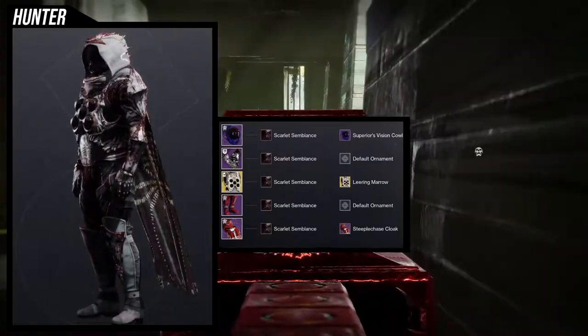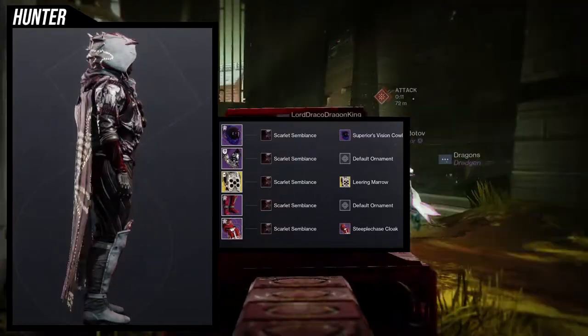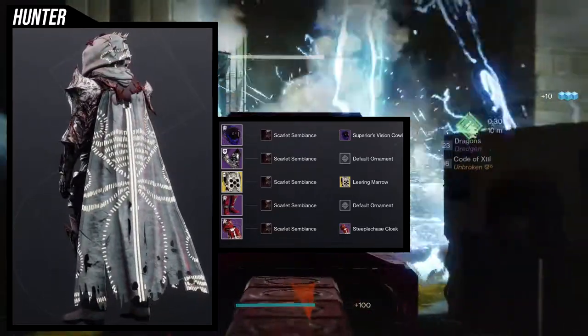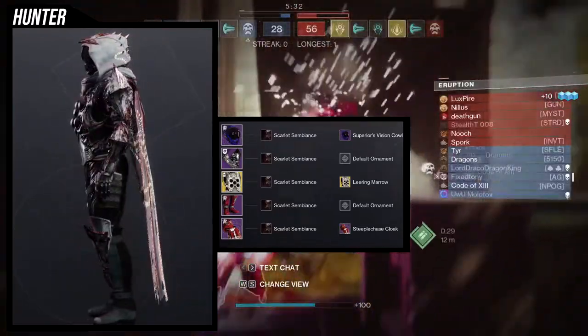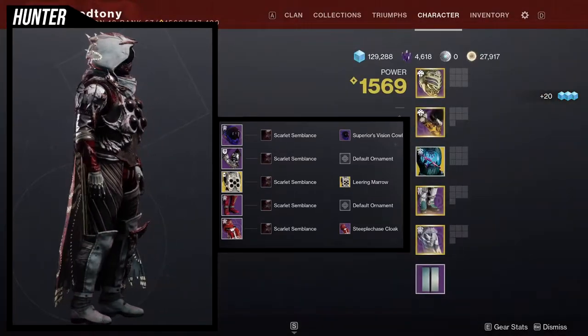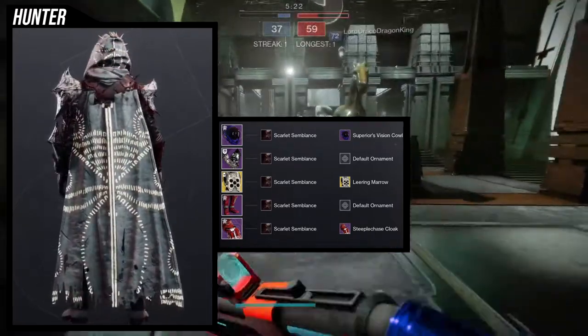For the cloak, we're using the Steeplechase Cloak because I really like the spikes at the back of the hood and the armor piece on top of the helmet looks really good with it. It feels hive-inspired even though I think it's actually Fallen-themed — let me know in the comments below.